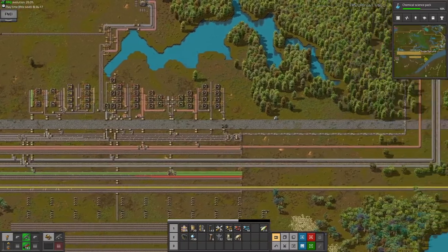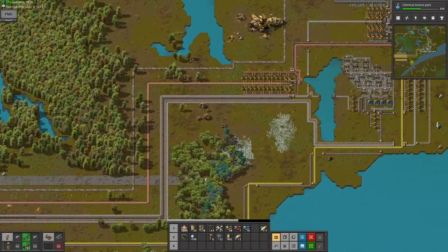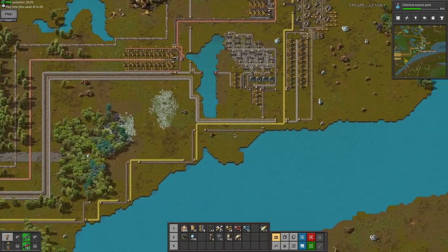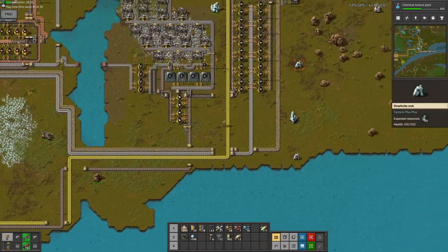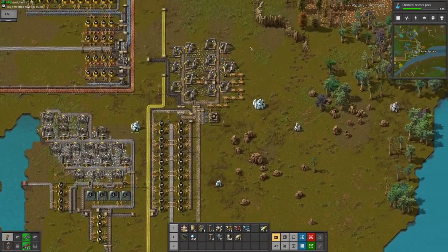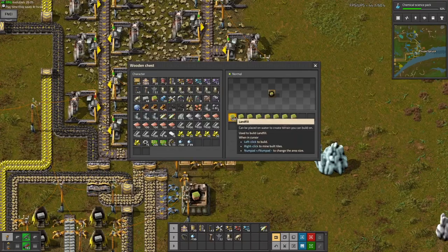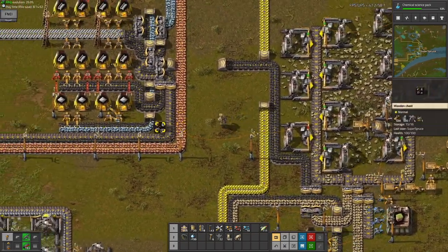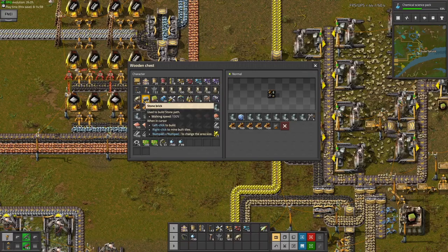I can't believe of all resources I'm running out of, I'm running out of stone — which, other than uranium, in the vanilla game there's way too much stone. It's down to 80k now, which isn't all that much. I may want to stop making landfill. I can see how much — I'm already out of inventory space. There's so much junk in my inventory, this is ridiculous.